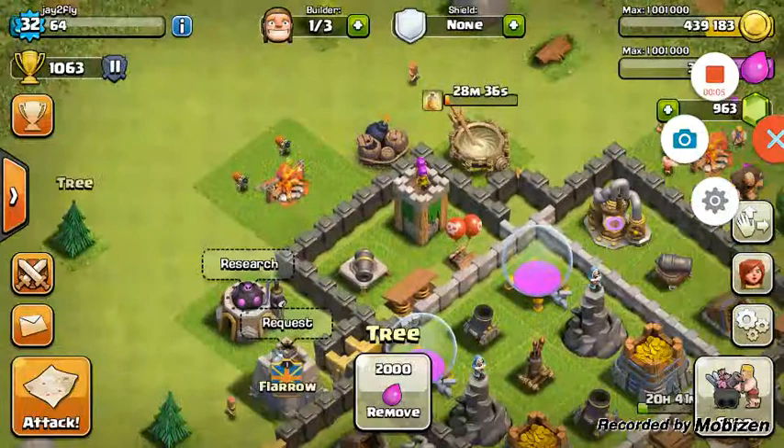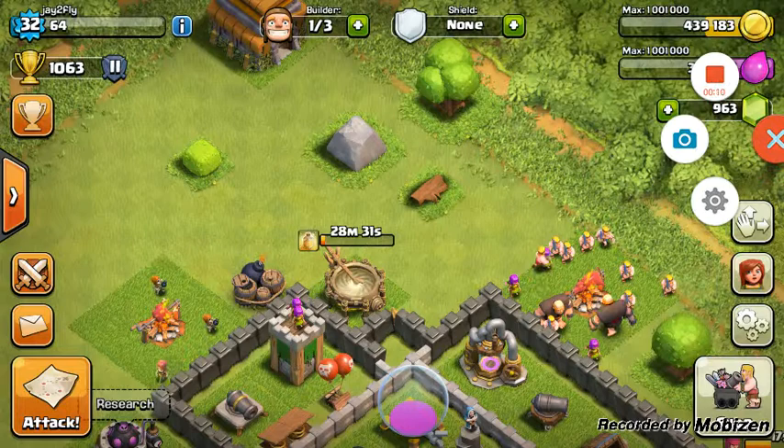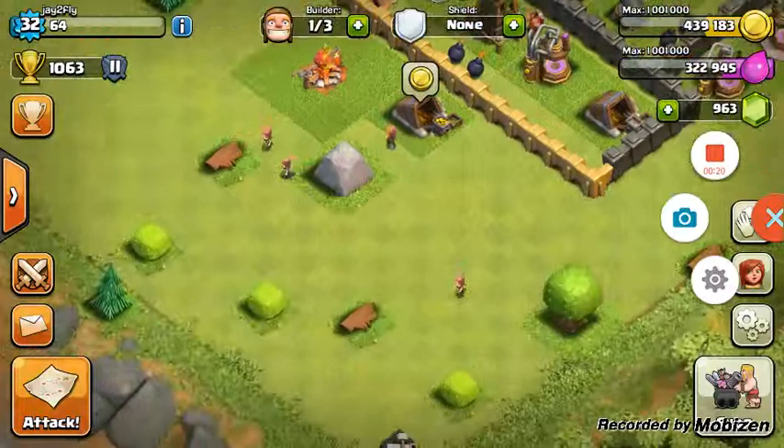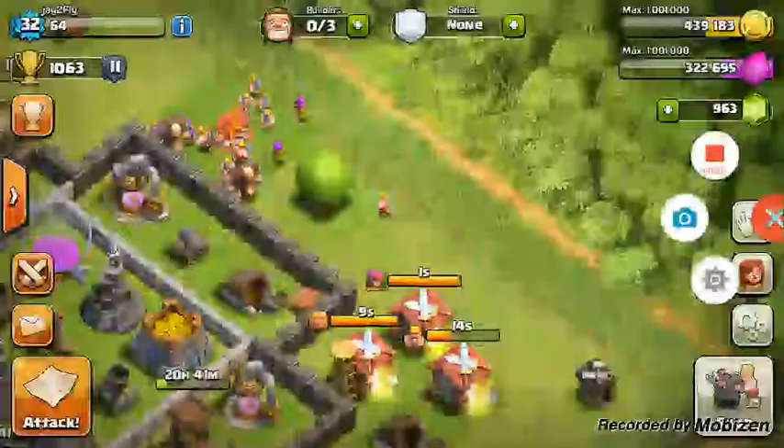All right, what is up guys - I am up and awake now. As you can see I gemmed my spell factory. I only have 963 gems. I'm gonna move that Mobizen out of the way because I did watch my YouTube and I saw that you guys can actually see it - I did not think you could see that. So now that I gemmed it, I'm just gonna try to destroy a bunch of stuff around the base and try to get back up to 1000.